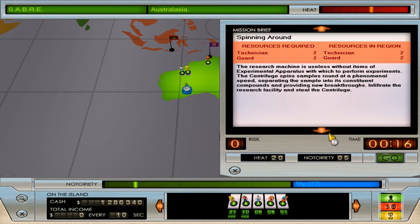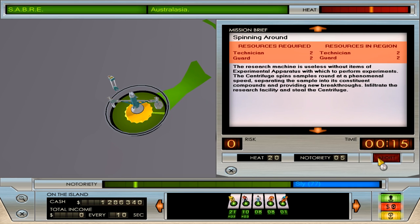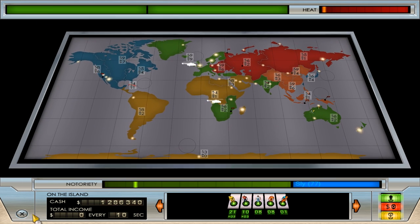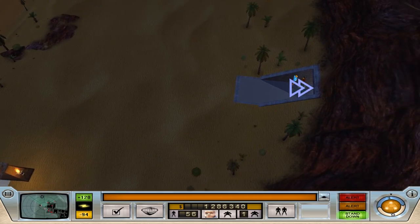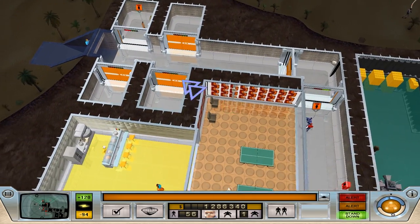Are you all ready? Could we just steal the centrifuge? Off you go. Oh, do you know what? That's Sabre, and that's Sabre. So we're going to have a lot of heat from Sabre coming up — expect a lot of nasty Sabre spies.